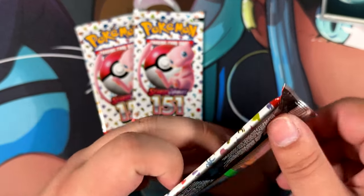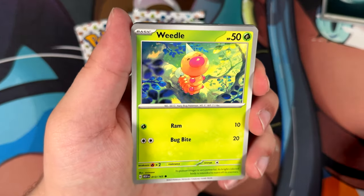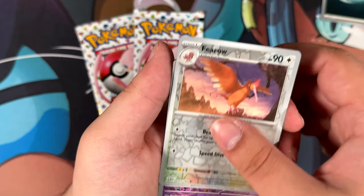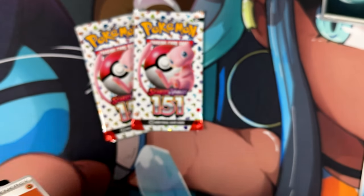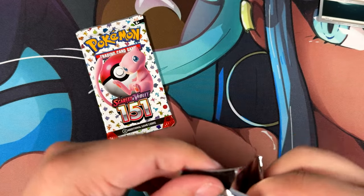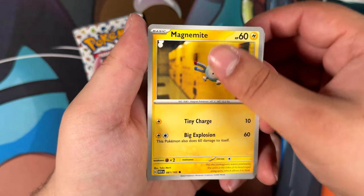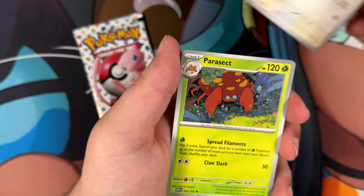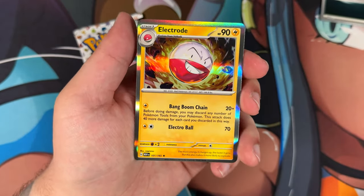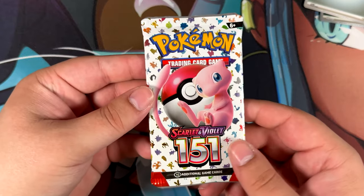Notoriously, the pull rates for 151 are really, really bad - not as bad as Paldean Fates though, from what I've seen. Dome Fossil, Weedle, Zubat, Goldeen, Nidorino, Golduck, Pinsir, Fero, Gengar, and a Holographic Dodrio. Hopefully we can pull at least something from 151. Although I wouldn't mind if we pull nothing from 151, if that means we pull something from Paldean Fates. Eevee, Parasect, Squirtle, Build Transfer, and another Holographic. Three packs already open and not a single noteworthy card - 151 is living up to the horrible pull rates.